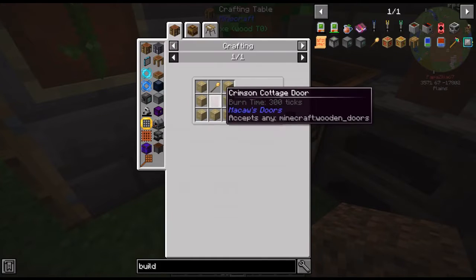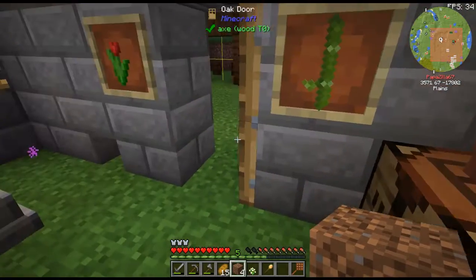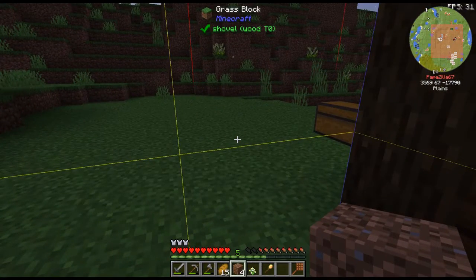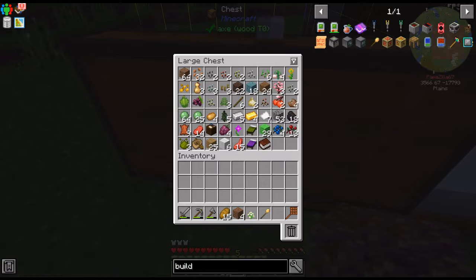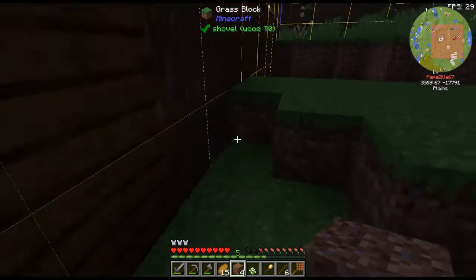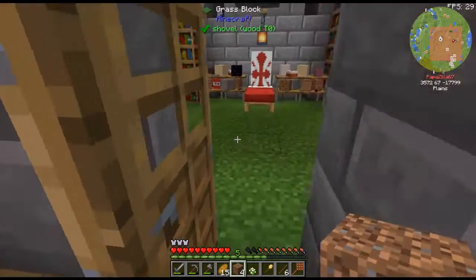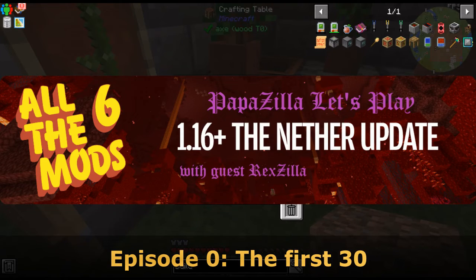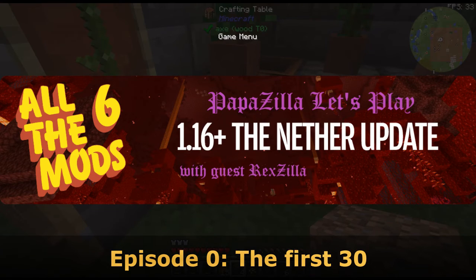Next time I will build a builder hut — that's the first thing you really want to do once people start showing up: get at least one, if not two builders built. Then a house, a mine, a farm, a university so you can start doing research, a warehouse, and at least one courier restaurant so people can eat. There are all the choices, but you also have your own ability to do stuff. There's the builder — I will place him next time. This is Papazilla, see you all later.